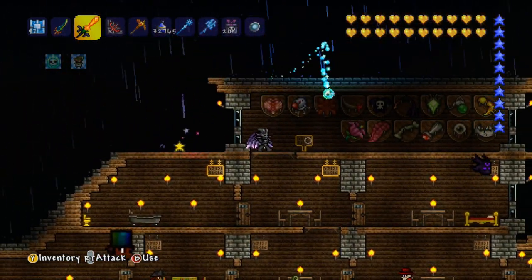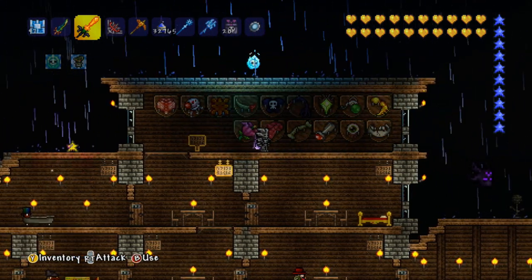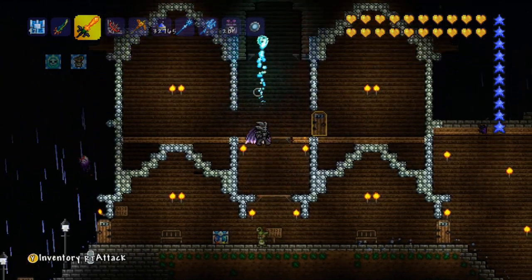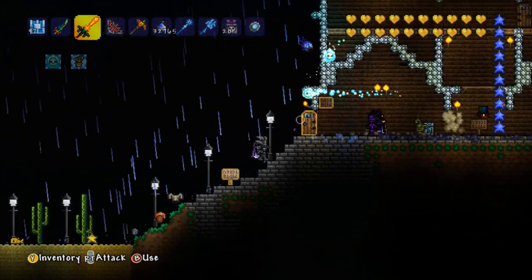There are a couple of rooms for people as well. Here are all of the boss trophies — pretty much every one there except for the Frost Moon. There's an elevator to the left of that, and just a bit more of a castle and a house, finished off with what looks like silver brick.